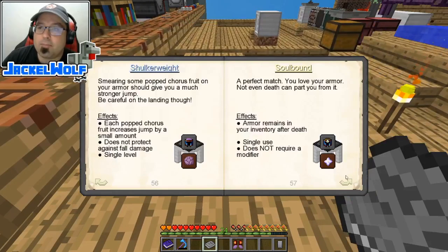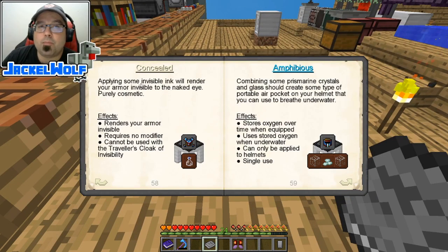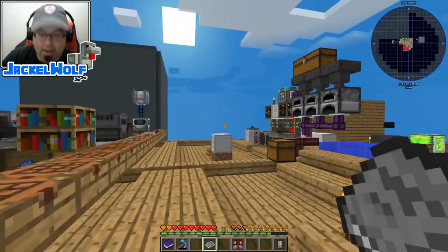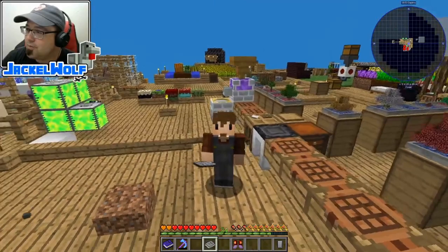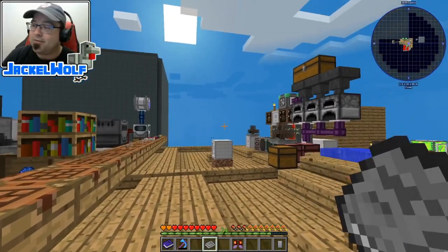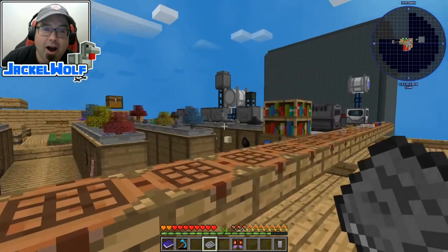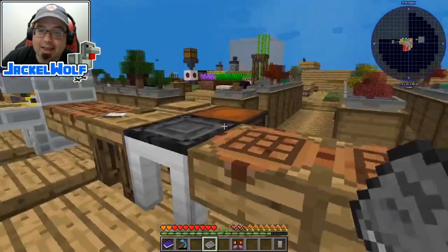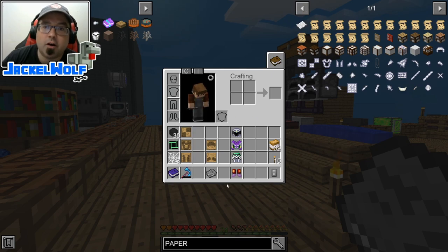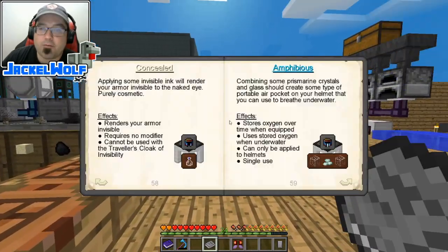Next we have Concealed — apply some invisible ink to render your armor invisible to the naked eye, purely cosmetic. I kind of wish I could add this to my glitch armor since every episode I'm flipping it on and off. When I'm in first person view I like you guys to see my skin. The glitch armor isn't the nicest looking but it gives creative flight. If you're in a similar position, you could add this invisible ink modifier.